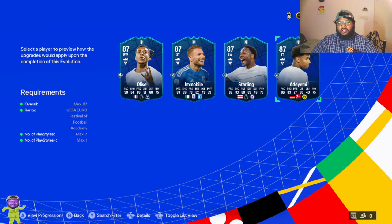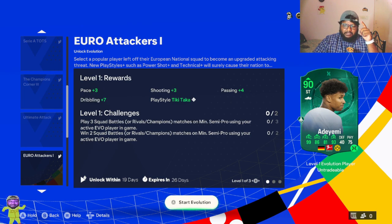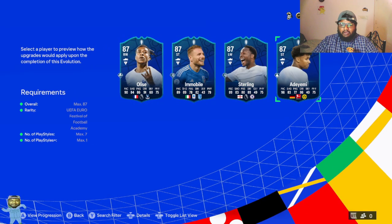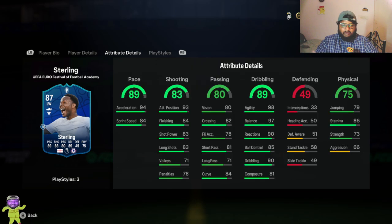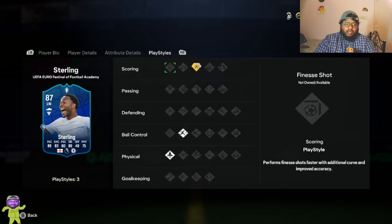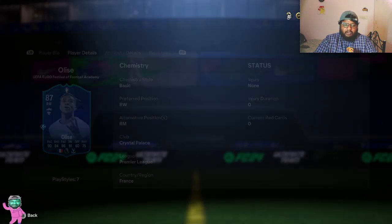The second player: if you have a good Bundesliga or German squad, go for Admi because he's going to be getting 99 pace. That's a big choice. Other than Olise, I'm not very attracted to anyone else. Sterling is a good option — he's a left winger while Olise is a right winger, and both are from the Premier League so you get a link. You can use Sterling at left wing, right wing, striker, or left mid, and Olise at right wing or right mid.